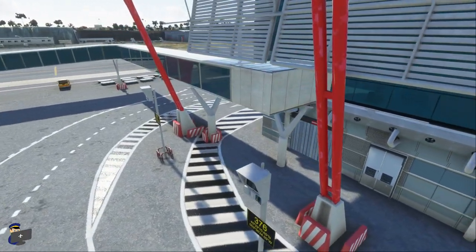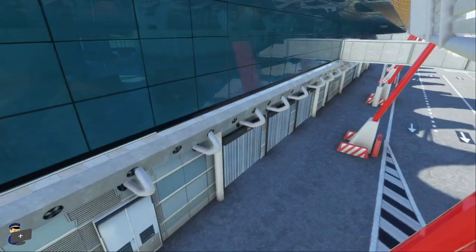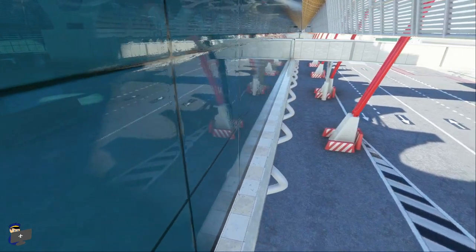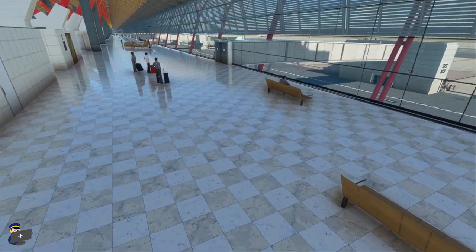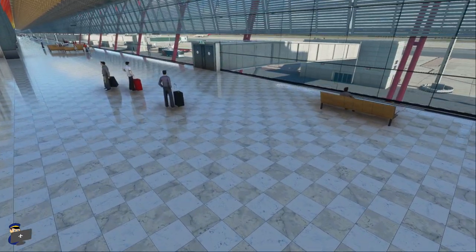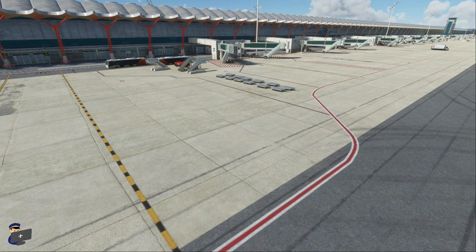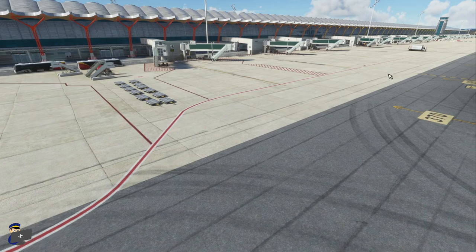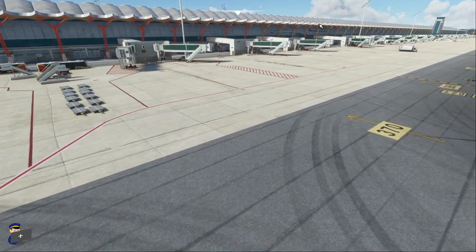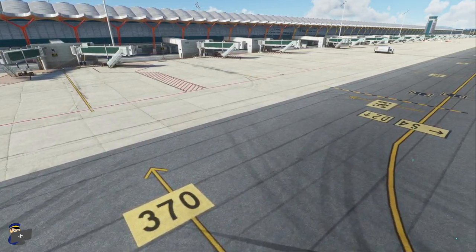Moving up again, you'll notice that we have the sun shades very nicely modelled and textured, and behind them we have yet more transparent glass and more interior modelling, and once again I'm really, really impressed by the level of detail. From a certain distance away — and unfortunately that distance is where you're going to be taxiing the aircraft — you do end up with a bit of flickering of these sun shades. It's particularly noticeable here, and I did notice it earlier when taxiing around the airport as well, so that's a little bit of a shame.